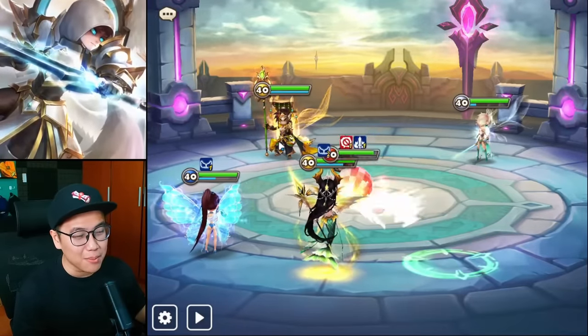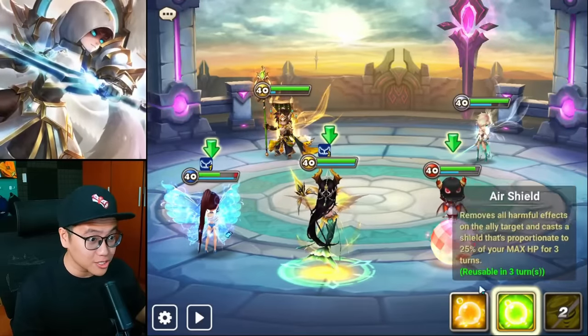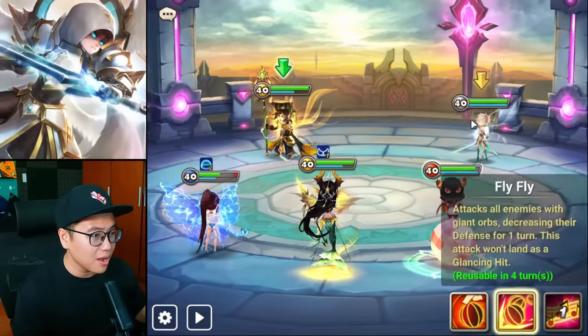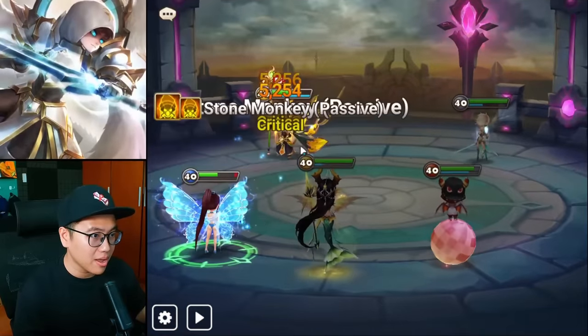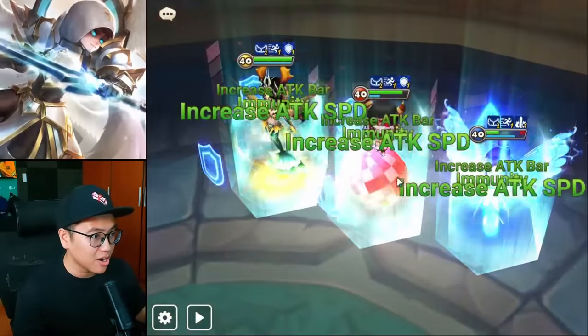In the past, I would probably build her speed, attack, HP — trying to make her tanky and trying to give her some attack stat to heal. But now I can just make her crit damage. We might be in trouble — oh my, that's some good damage on the monkey right there, but not good enough.